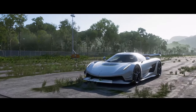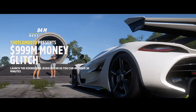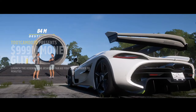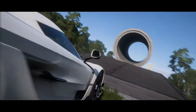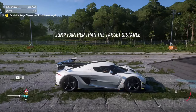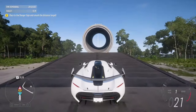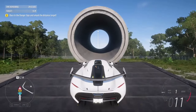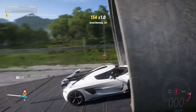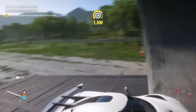Once we're actually in the challenge itself, remember to turn your difficulty all the way up for that extra CR — I didn't get that much because I didn't do the difficulties. So what you're going to want to do is drive forward until your front two wheels are in the tube, and then hold your e-brake and just keep it in place like that.